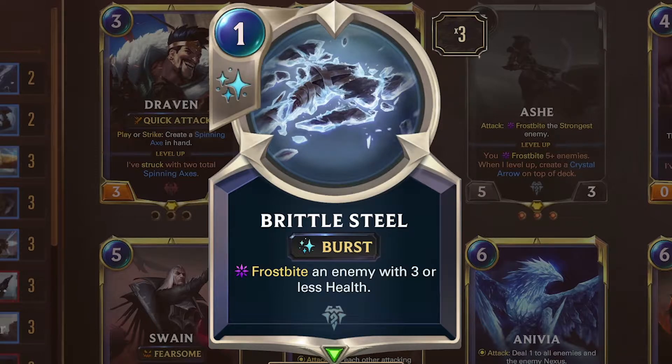Brittle Steel — burst, 1 mana. It frostbites an enemy with fewer or less health. It activates your Ash and lets you win combat in the early game. Establish yourself in the early game and the late game will likely be yours.